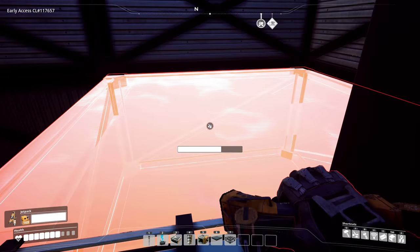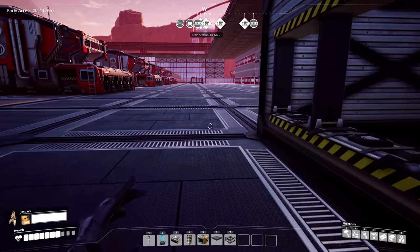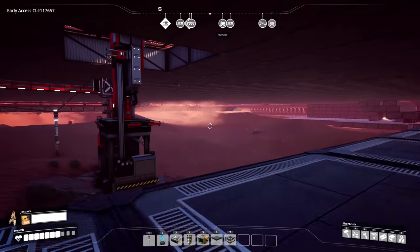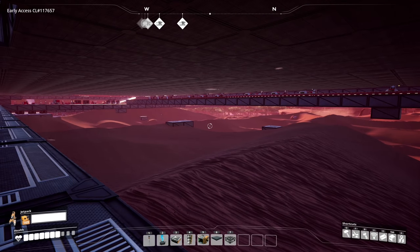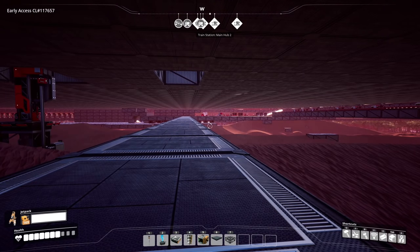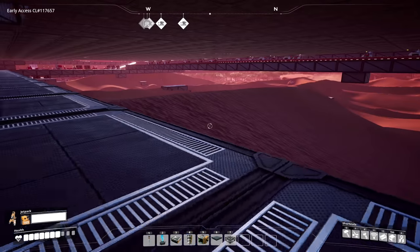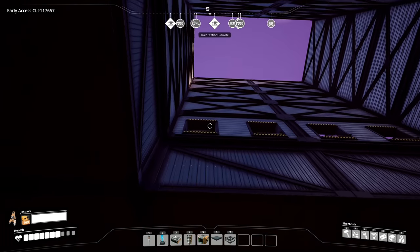We're probably going to run crystal oscillators off of this. I'm hoping we have room — nothing underneath, fantastic. Crystal quartz is going to go straight into one of these storage containers, so we can bring it straight down and into there. I'm going to set up two industrial storage containers per resource for bringing things in.